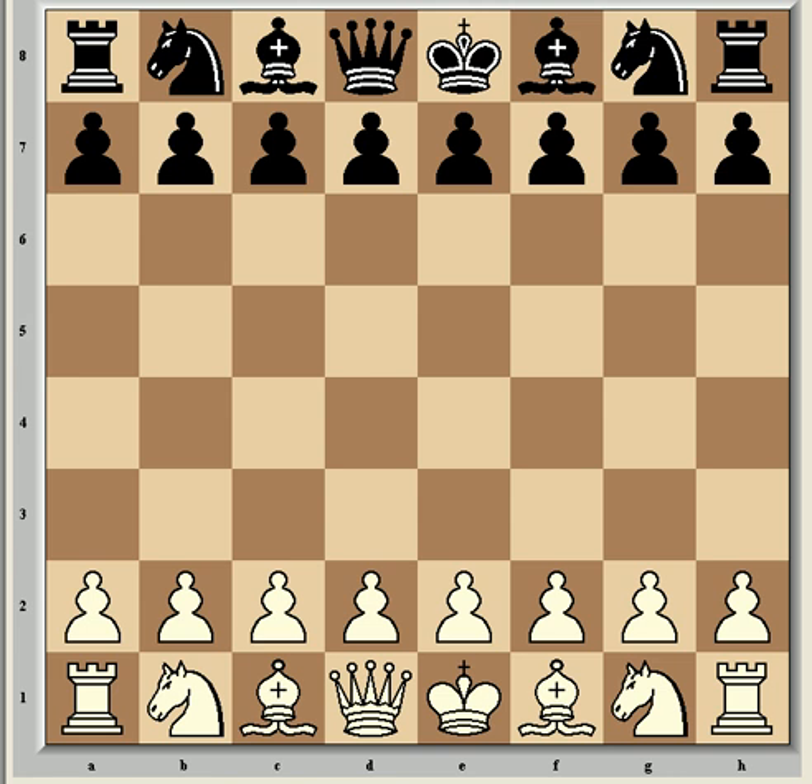Conversely, the knight is stronger if the pawn structure is symmetrical but the pawns are fixed in such a way that the bishop is made bad — i.e. all on squares the same as the bishop travels on, and with the opponent's pawns all on squares opposite to that which the bishop travels on. Also, the knight is better if the position is so closed that the bishop is unable to utilize its superiority in reach, whilst the knight is able to jump around in the position and exploit holes in the opponent's defence.